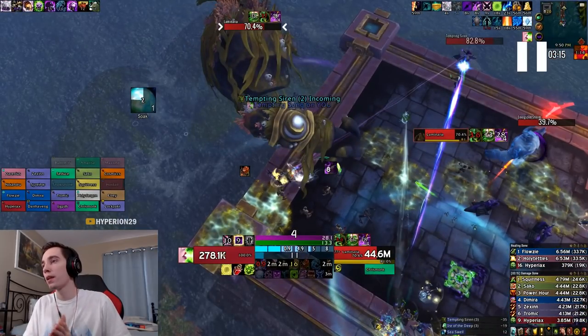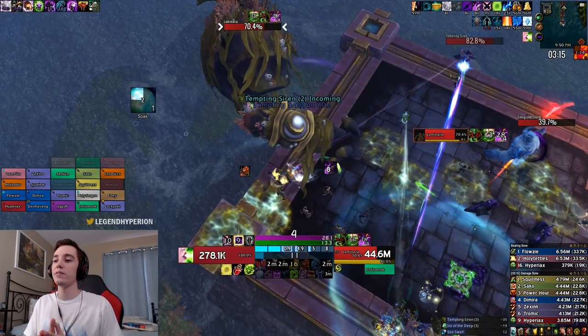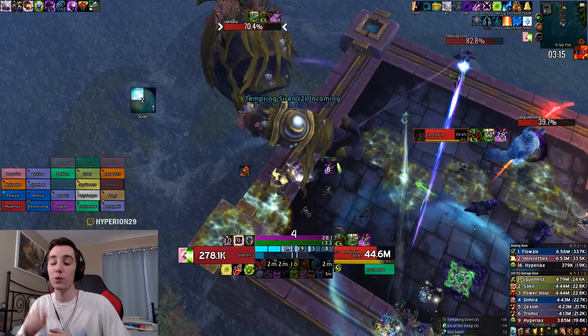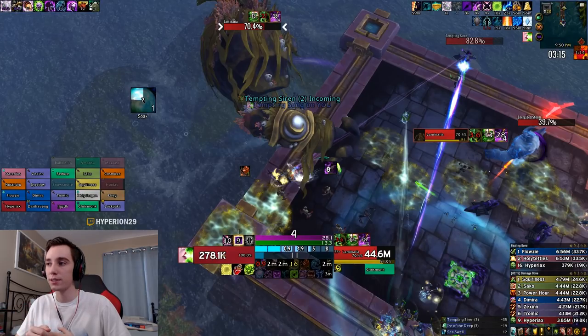With the sirens, you essentially have four possible spawns — two on the right side, two on the left side. If the siren spawns close to the boss, you're able to use Outbreak on it and your dot will spread to the boss. This means it is within Epidemic range, so pressing Epidemic will cleave both targets — making Epidemic more beneficial than Death Coil. You can see the energized storm getting closer and closer to the boss; about five yards forward of the storm is where the boss's hitbox ends, and that is where you can start using Epidemic to cleave the boss and the add.